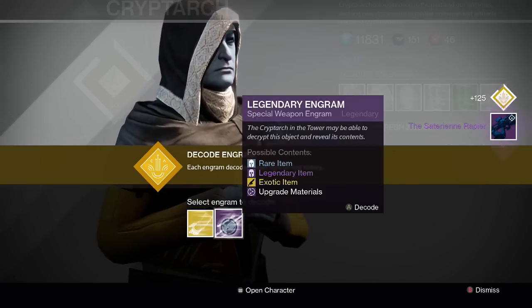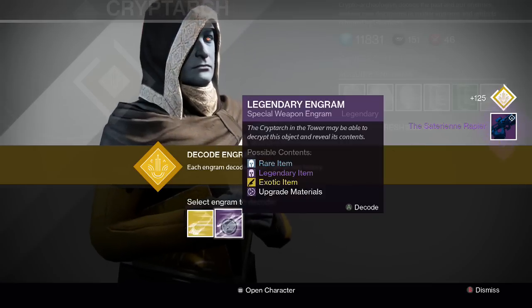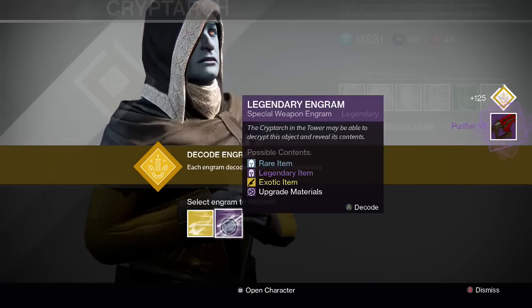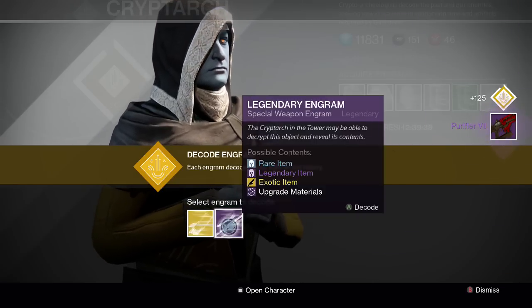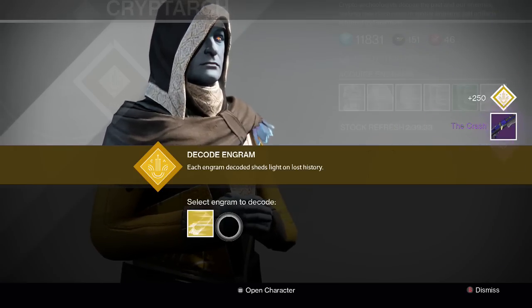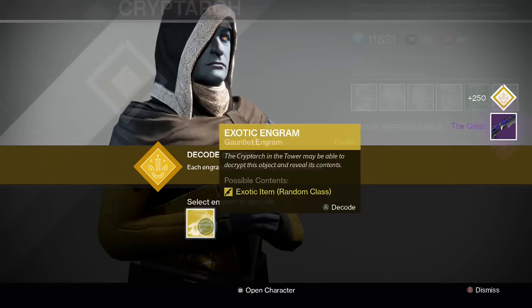And then we got the Saturine Rapier - looks like a scout rifle. I believe that's the one that the Kryptarch sells. And then this one we got the Purifier 7, I have that gun already - got it in a nightfall I believe. And then the last one is the Crash Shotgun. So those are my legendaries.